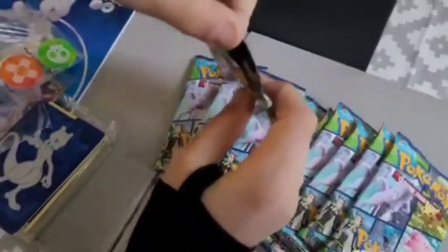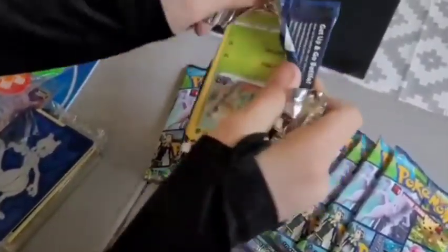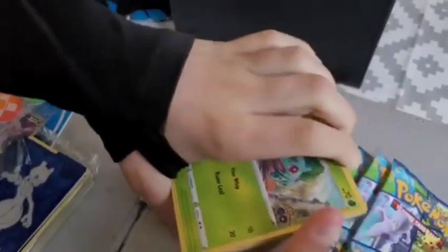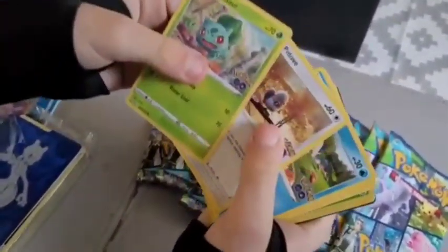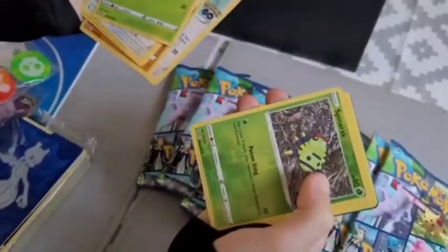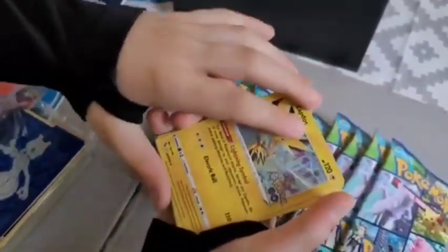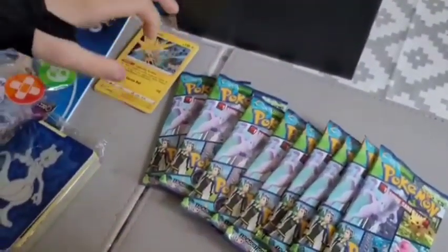I think this is the first time I've been into one of these on the channel. Let's get into it. Correr, Spillo, Magikarp, Onyx, Eevee, spinner rack. Oh, I thought it was a Ditto but — a holographic Zapdos! Very nice. Anyway, let's get on to the normal pack.